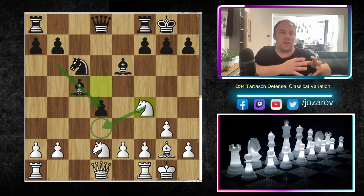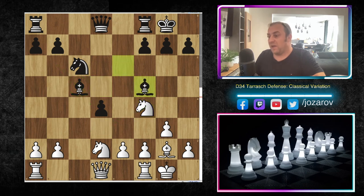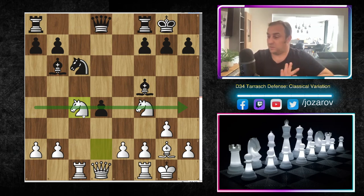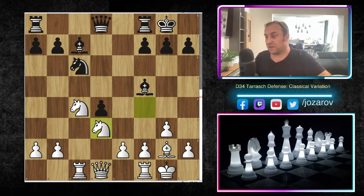You want to have a system against the Tarash Defense, just like a prepared line against the King's Indian — this is my preparation. Knight f4, bishop to f5, controlling the d3 square, then rook to c1 — I attack the bishop on c5. My opponent played bishop to b6. Now I have this beautiful square for the knight: knight to c4. The knights are very active in this setup. The bishop is not blocked out by its own pawns or its own knight.